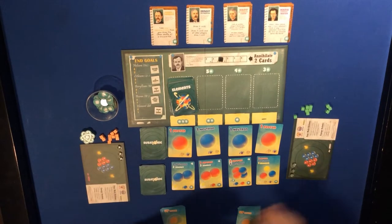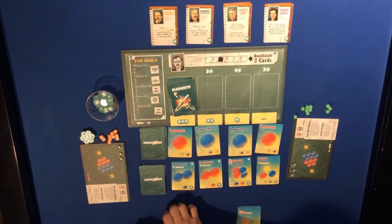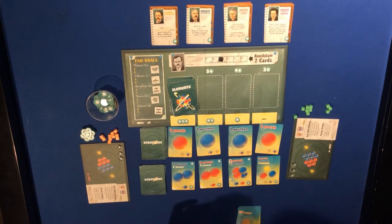Orange and green are the two players. Orange is going to take the first player token. There's no way to switch the first player once determined, so orange will be the first player for the whole game.